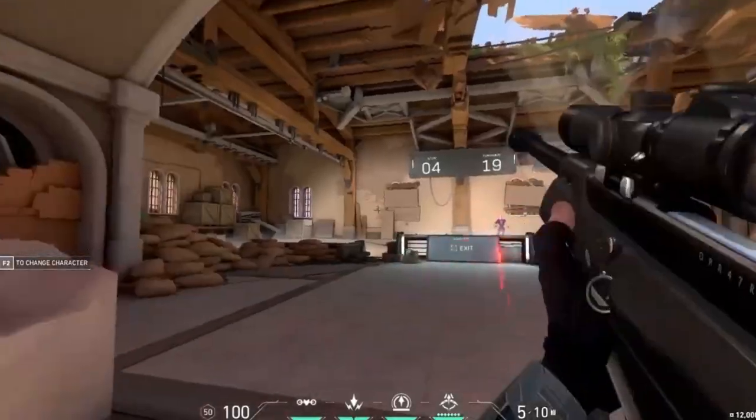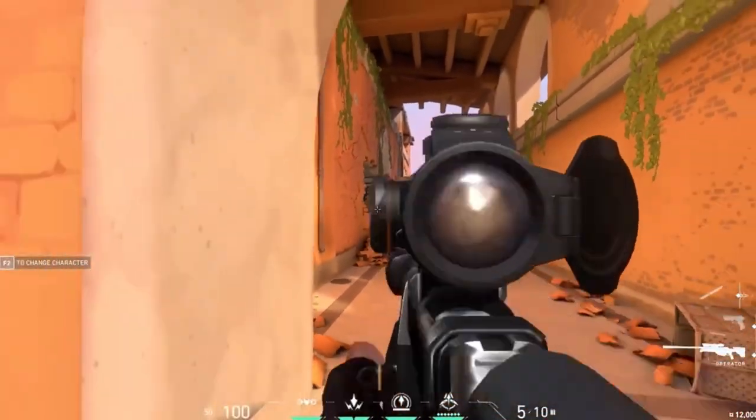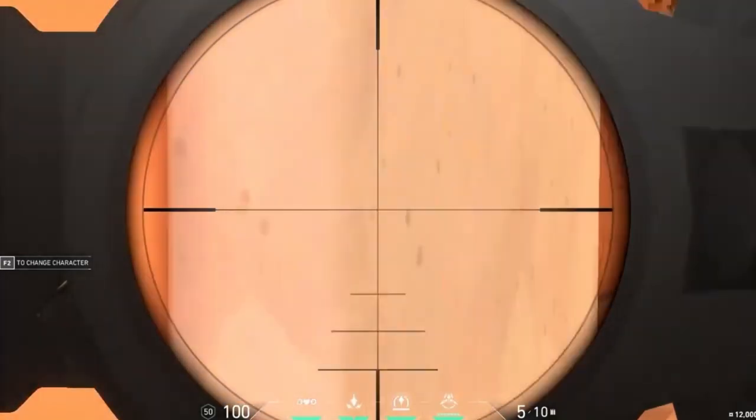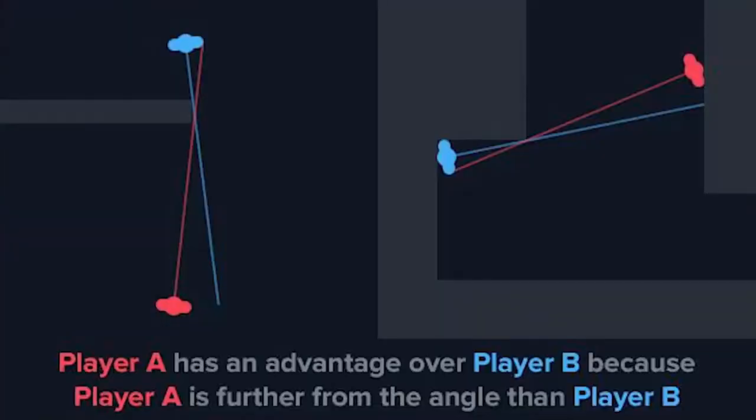Keep your crosshair in the middle and flick over to the targets. This will help you get better at flicking to enemies instead of reacting slowly when an enemy crosses a corner — you'll be able to flick onto them way faster.